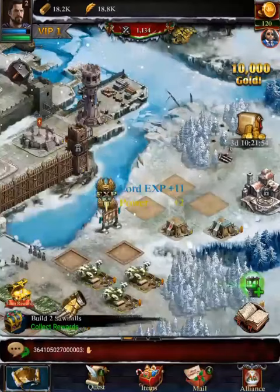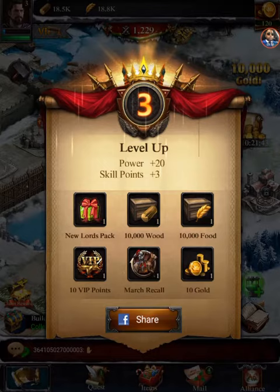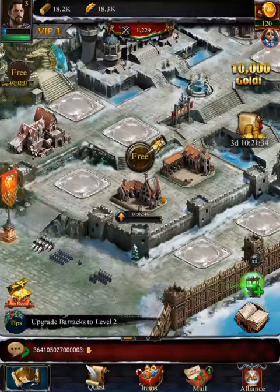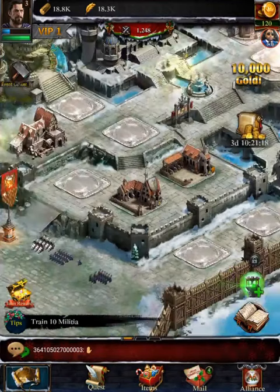If you're lost or stuck in the game, follow the tutorial — it tells you what to build and when, and it helps you out long-term. We're already at level three. Collect those rewards and get the barracks up to level two. Infantry will be unlocked at level four or five. This is where infantry are trained — upgrade the barracks to train more units. I'm gonna train 10 militia here.